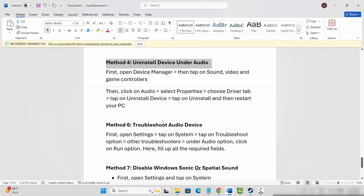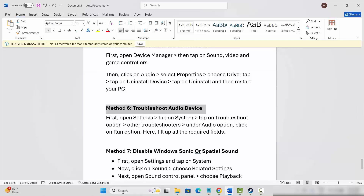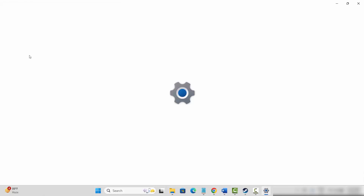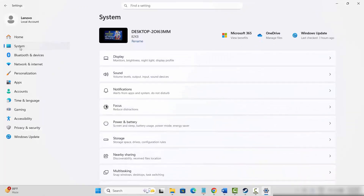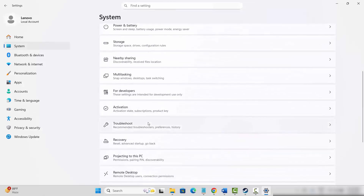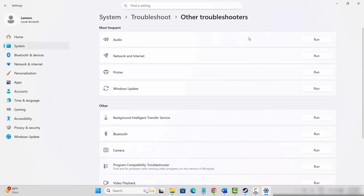If not, next is to troubleshoot the audio device. For that go to the search option and search for Settings, then click on System, then go below and click on Troubleshoot. After that click on Other Troubleshooters, and under Audio you can see the Run option — simply click on Run.